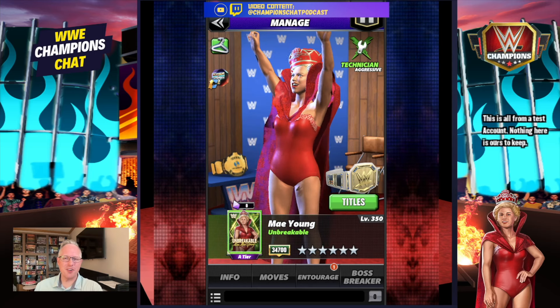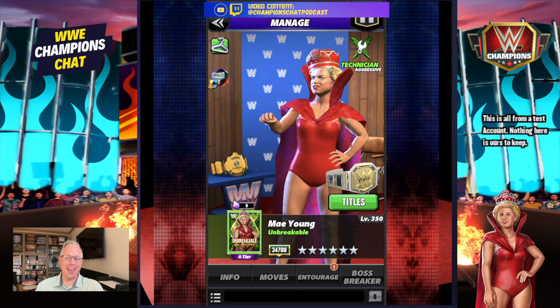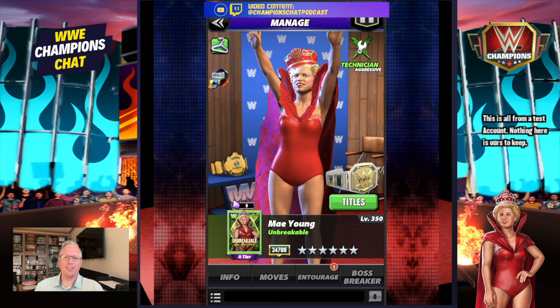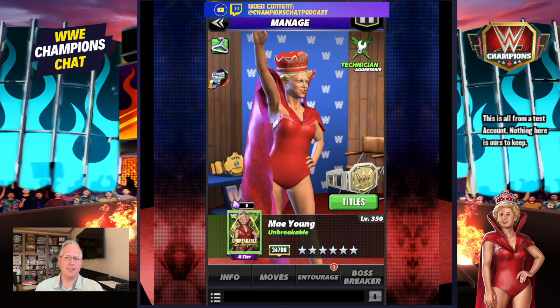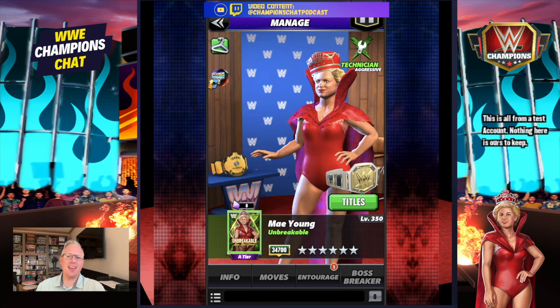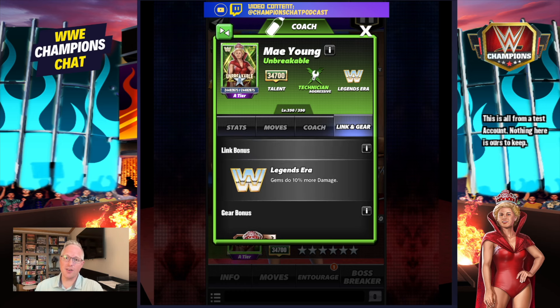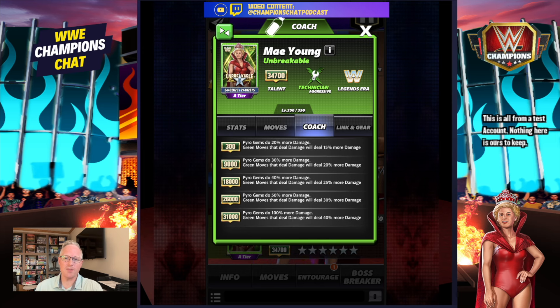What's up WWE Champions Universe, this is Lee from Champions Chat and this is your breakdown for Mae Young Unbreakable. Mae, who should be an attitude era striker because that's when she went through the table from the Dudley Boys, is a technician of the Legends era that happens to be a very aggressive young woman - and it's gotta be Mae.